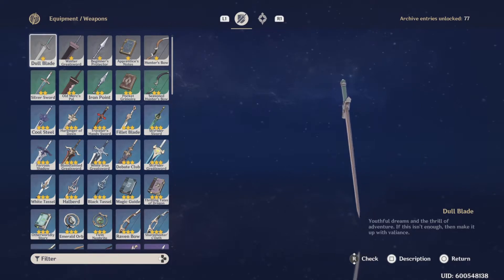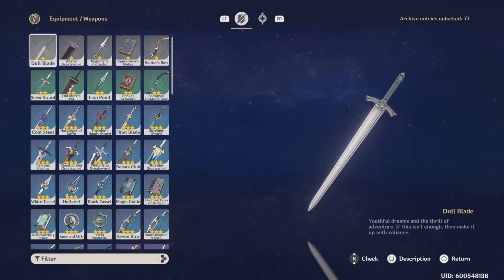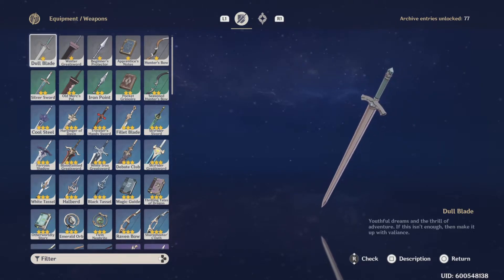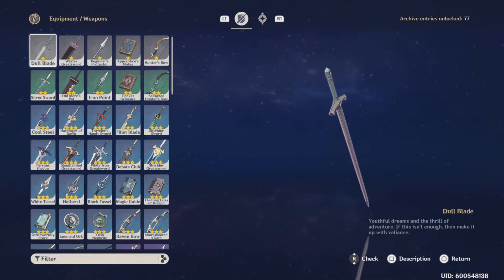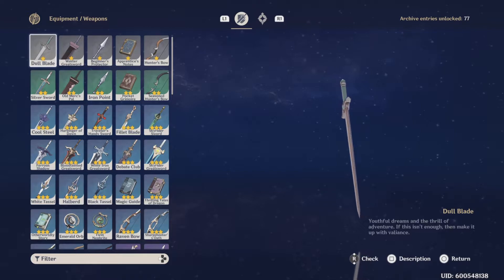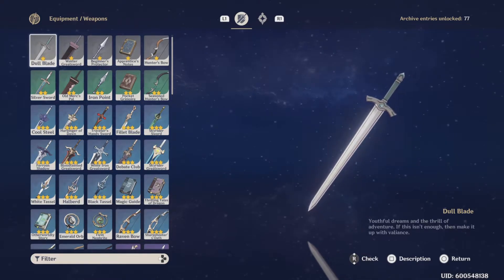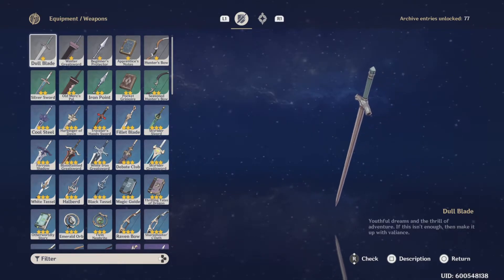I'm going to start that list with the exclusive chest items. First, we got the Cool Steel, which you can obtain in chests, but you can also obtain this through wishing. So if you don't have this, you can still get it through wishing, so that's not that big of a problem.